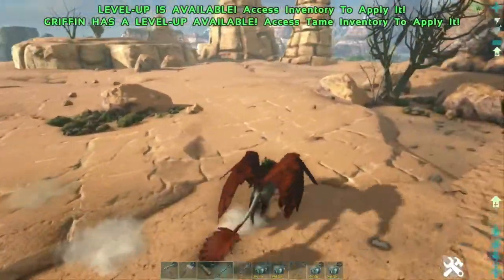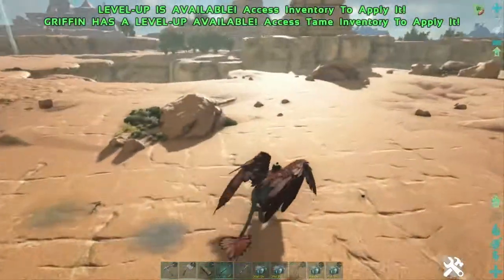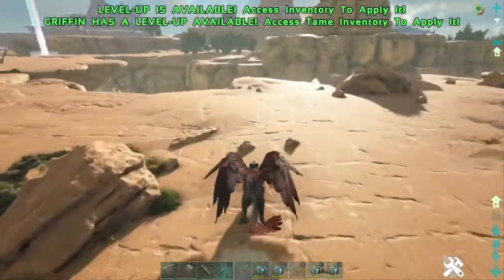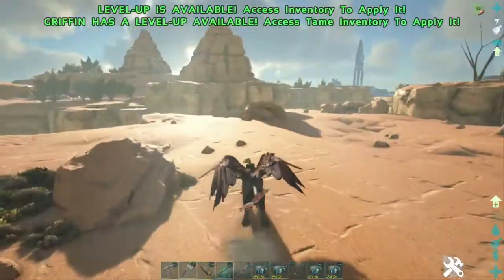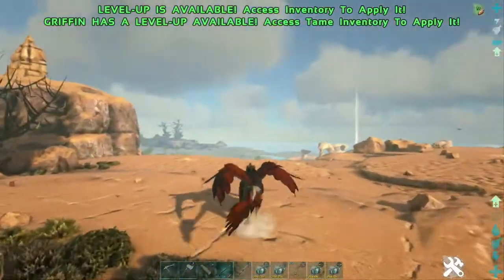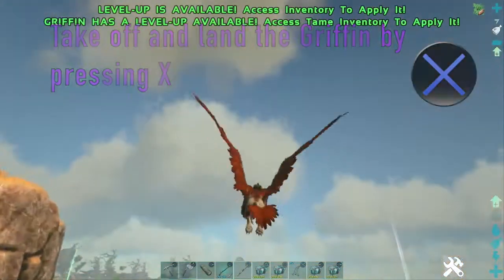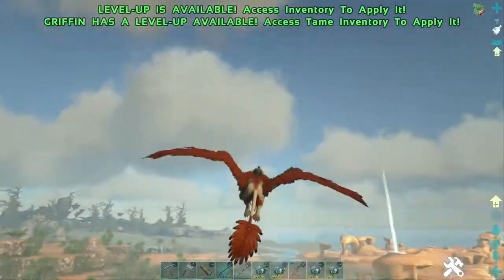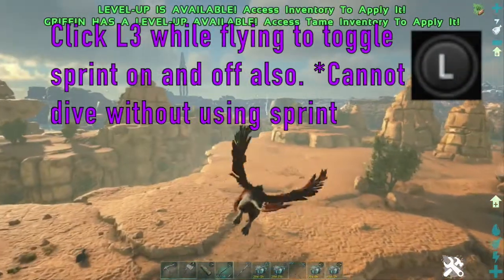It doesn't go terribly fast on the ground from a standstill, but you can actually increase this speed with its wings. The coolest thing about the Griffin is the fact that it can fly — in fact, it's considered to be one of the fastest, if not the fastest flyer in the game. You go ahead and take off with X, and you can go faster or slower in the air, just like on the ground with L3 as well.